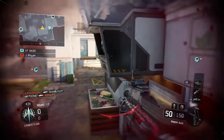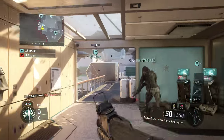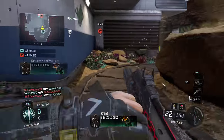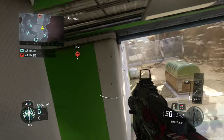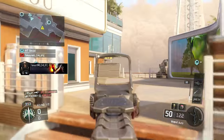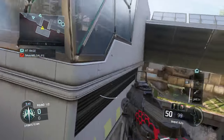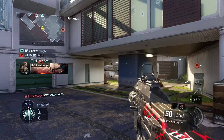We have the enemy flag. Confirming kill — no! We have the enemy flag. I didn't know he was back there, sorry. I was watching one way, you should have covered the other. We have the enemy flag — that's a kill! Nooo! Why do I keep falling off? We've captured the enemy flag — I just got killed for falling off. Our flag has been taken. Enemy flag acquired.